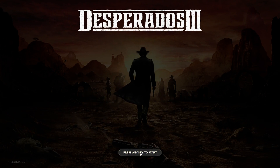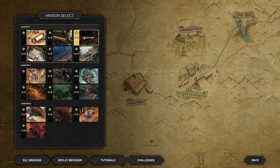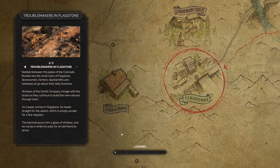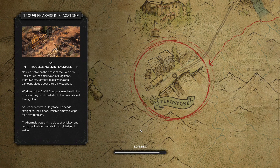The first thing you're going to have to do is start Desperados 3 and pick the mission that you want to edit. In our case that's going to be the Flagstone mission, and we're going to load it right up.